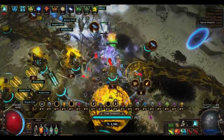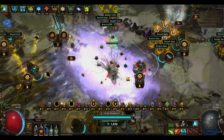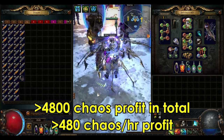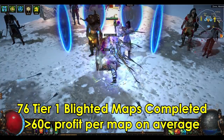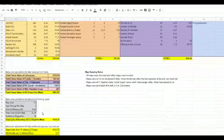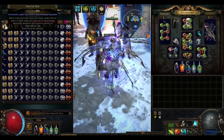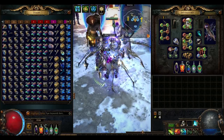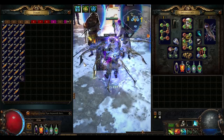I also tested running tier 16 blighted maps, and I'll touch on a few key differences between low tier and high tier blighted map farming that you definitely need to think about. In those 10 hours, I profited over 4,800 chaos, or around 480 chaos per hour. I completed 76 blighted tier 1 maps, profiting an average of over 60 chaos a map. I've linked in the description a detailed spreadsheet with a comprehensive breakdown of the loot. Most of the profits were from raw currency drops, such as stacked decks and fusings. Notably, I got 6 exalted orbs to drop in that timeframe, which I feel was pretty lucky, but even if you remove all the exalts from the loot pool, we're still earning over 400 chaos per hour, which is very respectable.